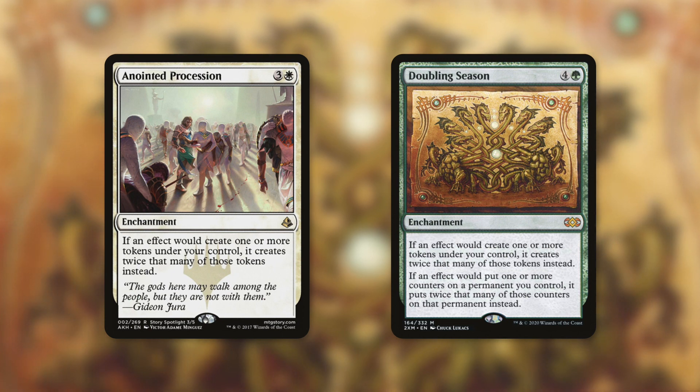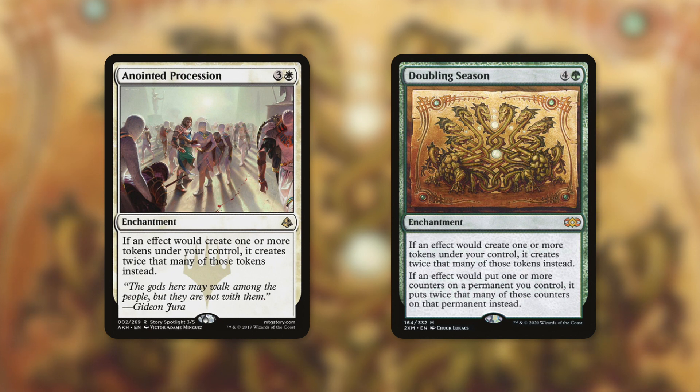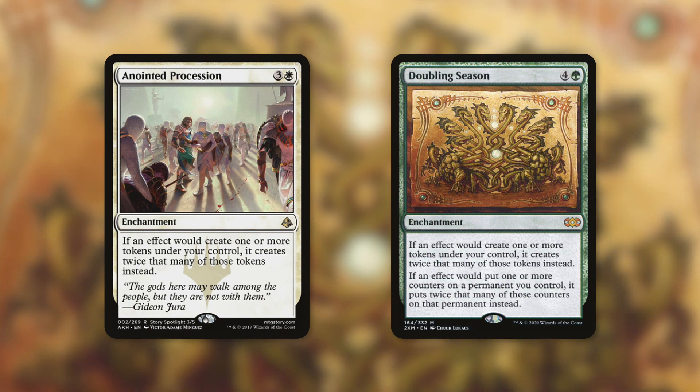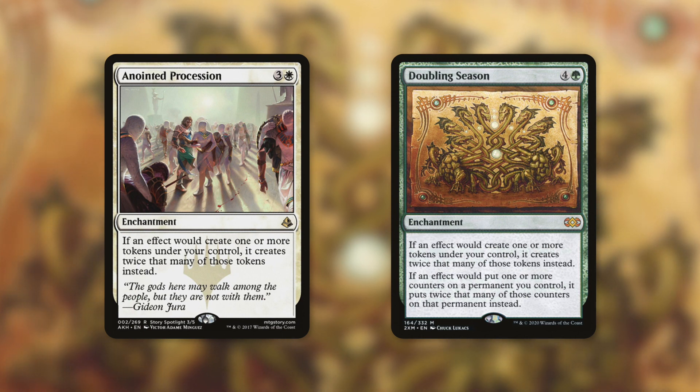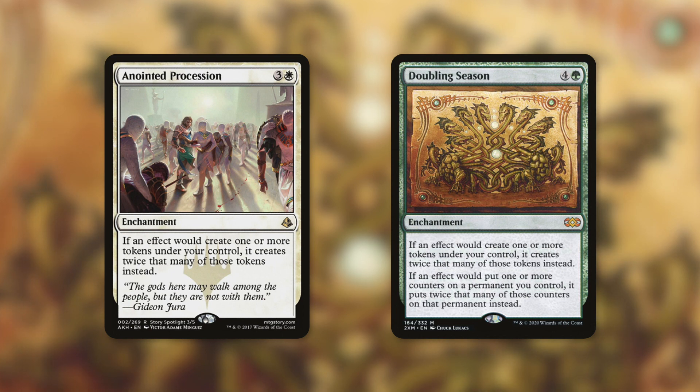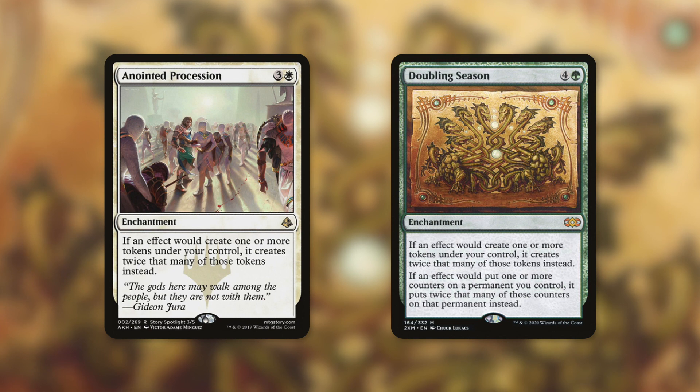Speaking of lovely but incredibly expensive cards — Anointed Procession and Doubling Season. Those cards are good with tokens. Anointed Procession says if an effect would create one or more tokens under your control, it creates twice that many tokens instead. Doubling Season does essentially the same but also with counters. These will not only double the amount of treasure tokens we make, but also if we make that 3/2 changeling, now we get two of them — doubling up each token-producing part of this card.